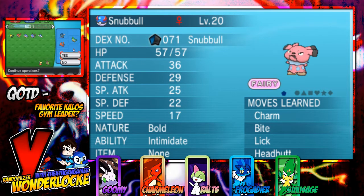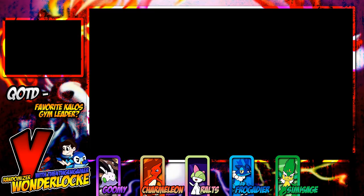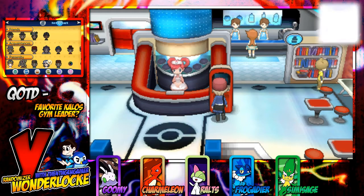You guys can see that we have Pidgeotto in the party — it's just not in the layout because it's really not a member, it's just kind of like a placeholder. You guys see that we have our encounter in the party, we're going to do the random number generator, and we're going to be making 4 Wonder Trades. So I will fast forward this, and I'll come back to you when we have our result. Thank you very much.